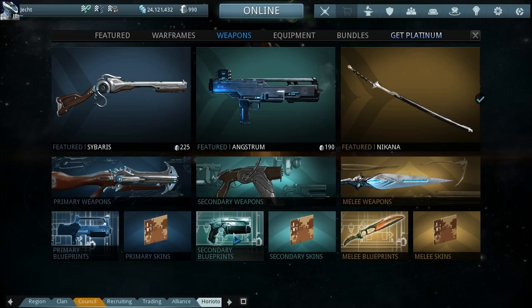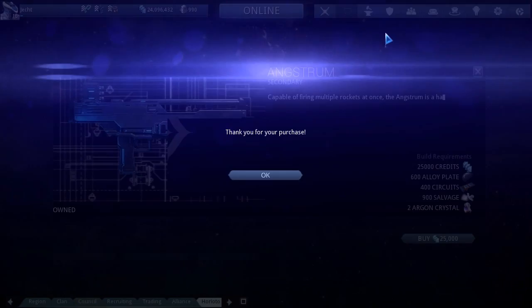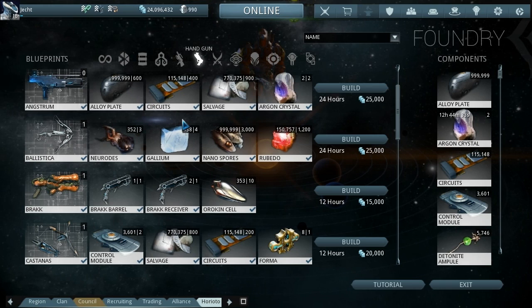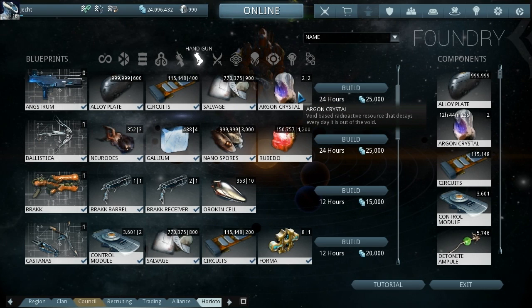Hi and welcome back to Warframe. Today we're going to build the Angustrum for the first time in a while. This is actually a blueprint we can buy from the marketplace for 25,000 credits. Head on over to the foundry - it needs 600 alloy plates, which is nothing, 400 circuits, 900 salvage from Saturn.